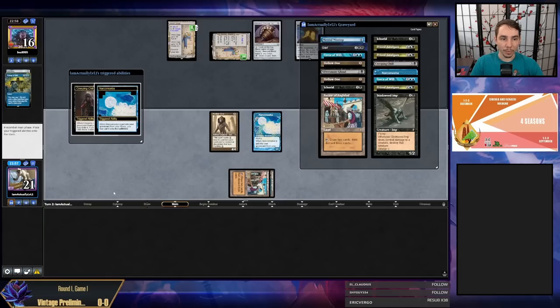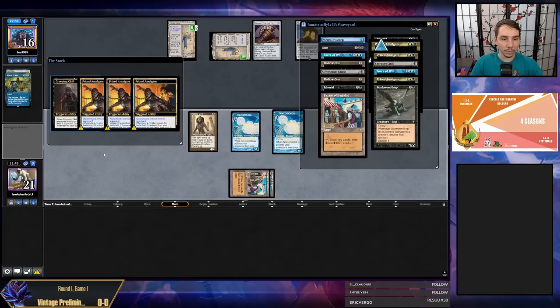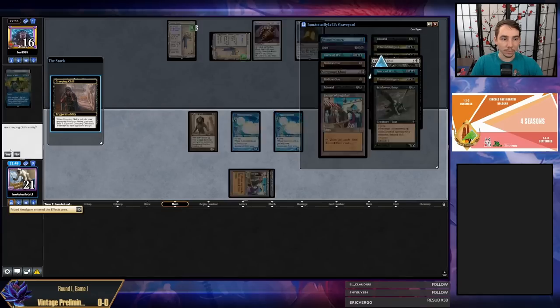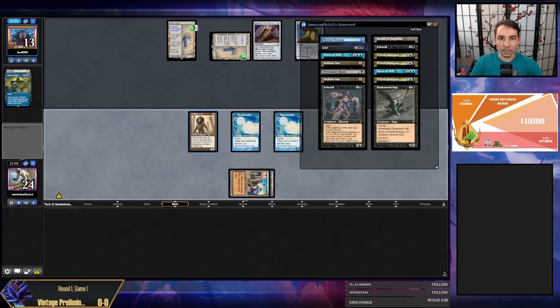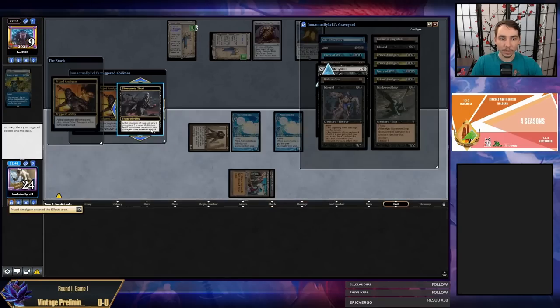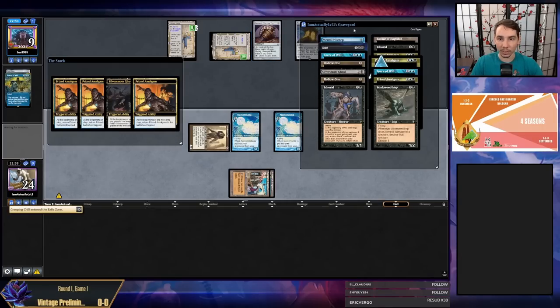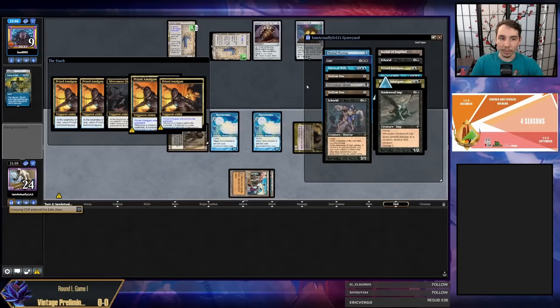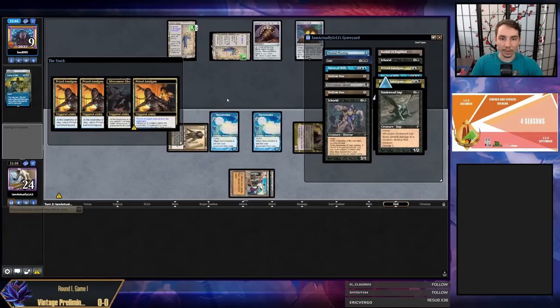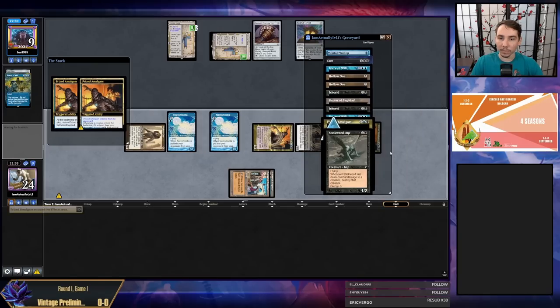At end of turn I hit an Ichorid, which is great, but didn't hit any more dredgers. I'm just gonna play my second Bazaar now — maybe if they have a main-deck Soul-Guide Lantern it's kind of bad, but now I get back prize Amalgams so it feels really good. They're at 13 already, I have a Hollow One attacking in, they can make a 3/3, but I have Narco Amoeba, triple Prize Amalgam, and a Ghoul coming. I can't imagine my opponent wins this game unless they Vault-Key me.